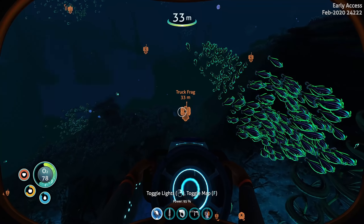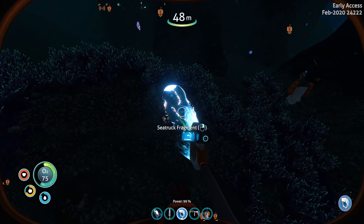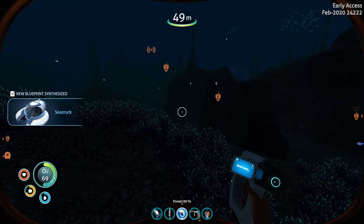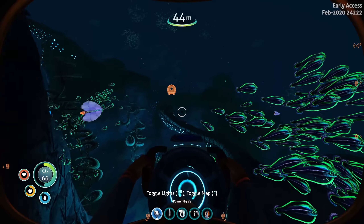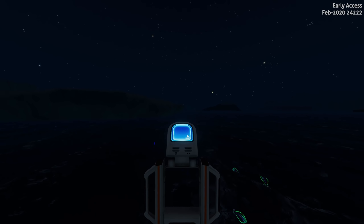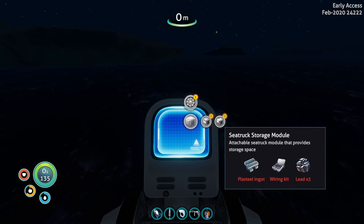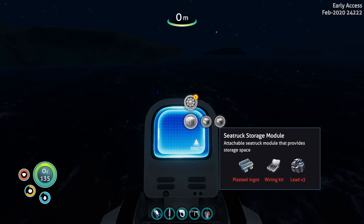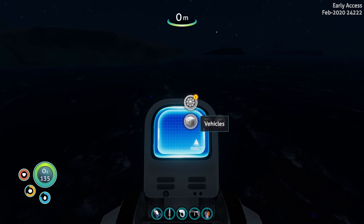I've got loads of resources. I do want to move to another base at some point — this is just a starter base. Here's the fragment. Let's give this a scan, and we should now be able to make the sea truck. Let's take a beacon and go straight back and make it. Here's the mobile vehicle bay. Let me have a quick look at the blueprints I've already got. Sea truck — vehicles — I can build the sea truck there, and I've got the fabricator module and the storage module.